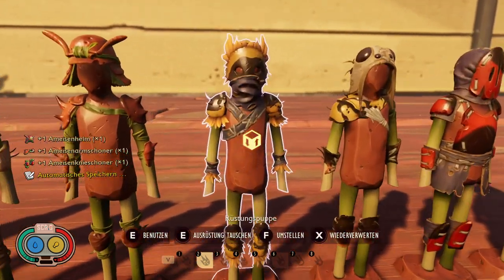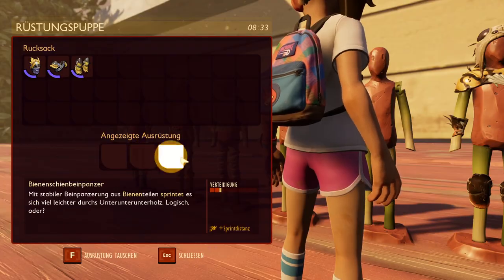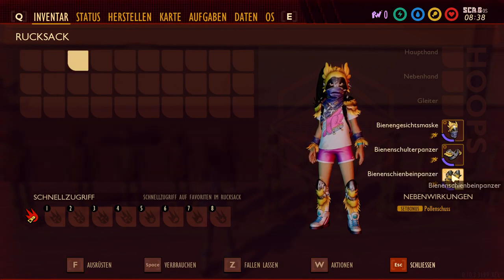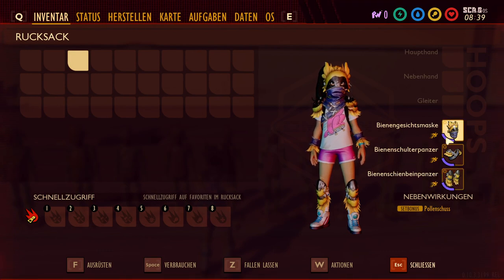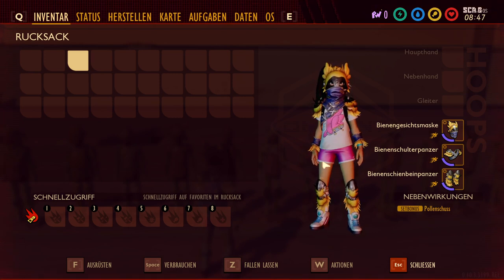Now it gets more interesting — we come to the Bee armor. The Bee armor is very underestimated by many. It has a defense of 2.5 and three times Sprint Distance. And then you get Pollen Shot, which means you get bonus bow damage on top. So it's actually the perfect equipment for an archer.